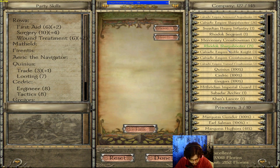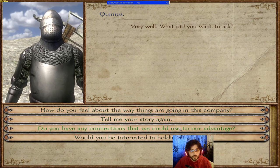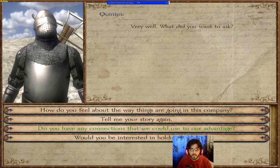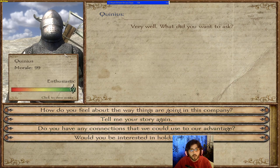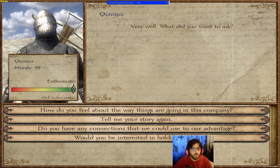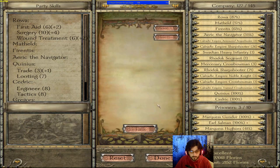First of all, this stands for all mods with very few exceptions: grab all of the companions first and send them to gather Right to Rule. Send all of them to gather Right to Rule so you receive three Right to Rule from each companion. To do this, you talk with the companion, select 'I'd like to ask you something,' and you'll have the option: 'Do you know that I wish to become king or queen of this realm?' Click on that and the companion will go away for a week or two to gather the Right to Rule for you and spread your name.